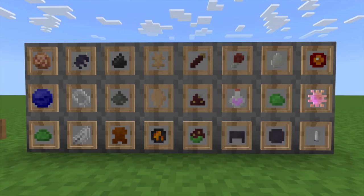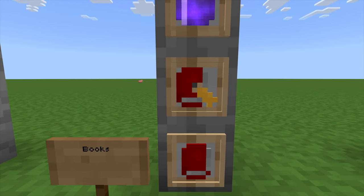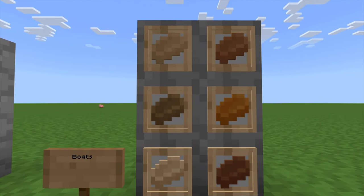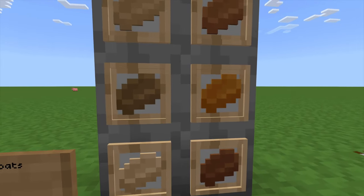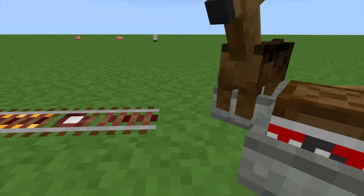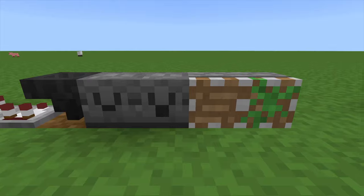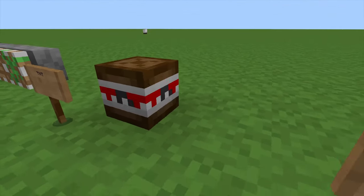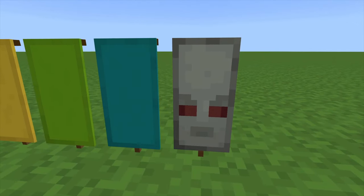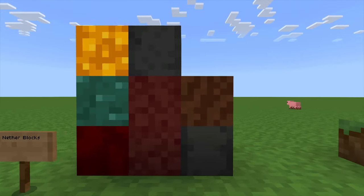Mob drops look weird. What are these - are these supposed to be books? These are loaves of bread: you have rye bread, wheat bread, sourdough bread. Those are not boats at all. Redstone stuff, TNT - alright. Got all the banners - hey, they changed it! Alright, I'll give you back your ten points. You should still fix your paintings though.